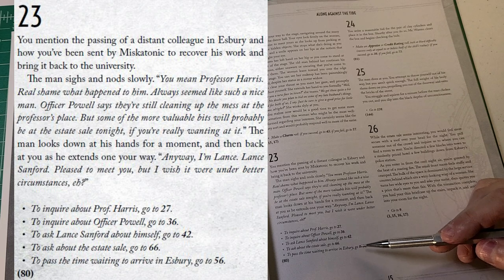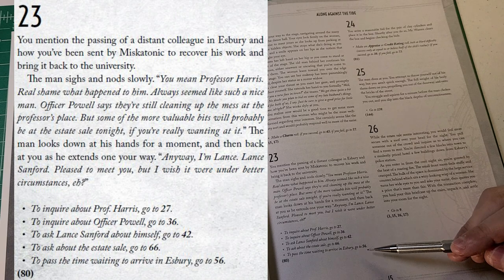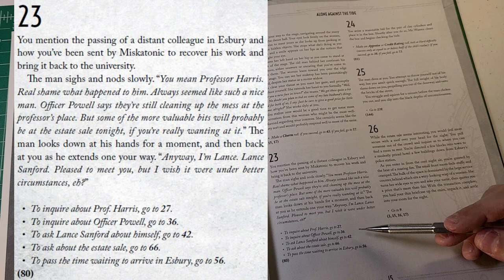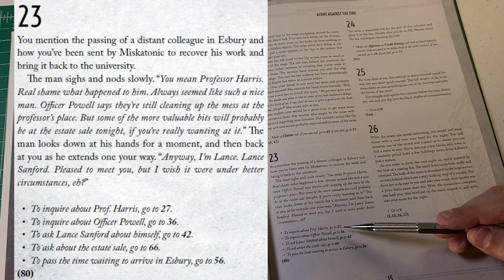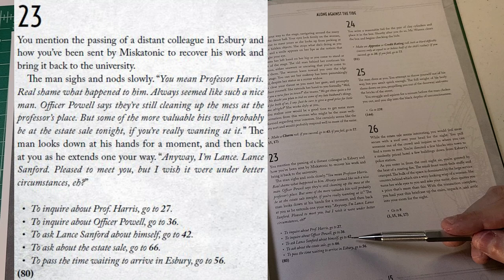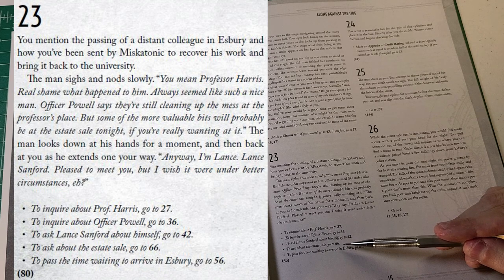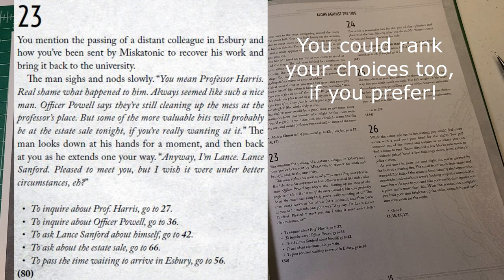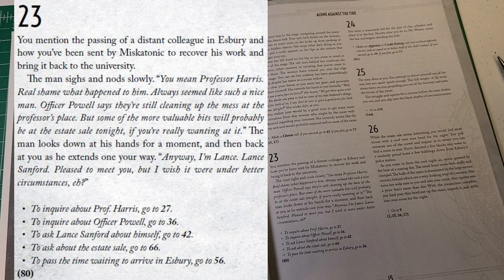Now we have an opportunity to make a decision, and I'm going to let you in the audience decide where we go next. You can post in the comments what you think we should do. Our choices are: should we inquire more about Professor Harris — it was apparently messy; should we inquire about Officer Powell; should we ask Lance Sanford about himself; should we ask about the estate sale; or should we just wait and do nothing? I'm not going to choose to do nothing as a go-get-them investigator, so which of these four active choices do you think would be best?